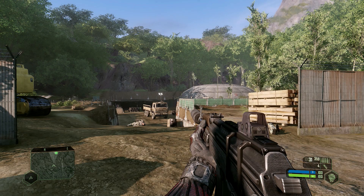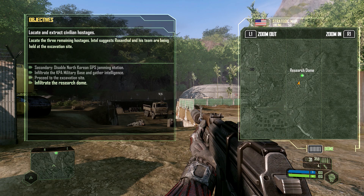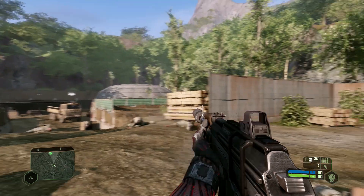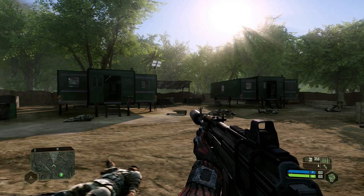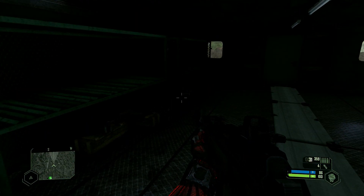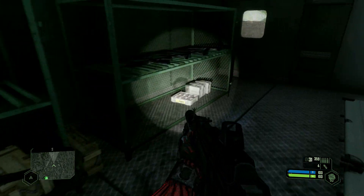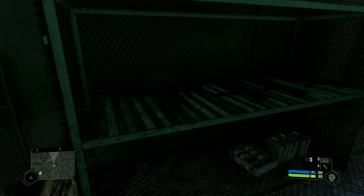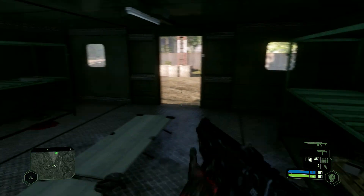Next up is the sub machine gun. Take note of the objectives and where I am — Research Dome is right there. If we do a 180, you're going to have these three mobile command units, and on the far left one is going to be the SMG right there. Sub machine gun — pretty good, very little recoil, not as strong but still a good weapon.